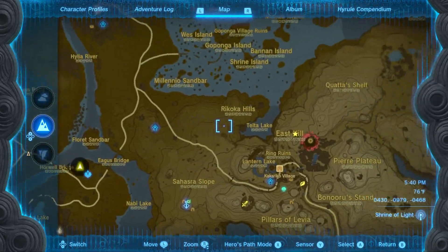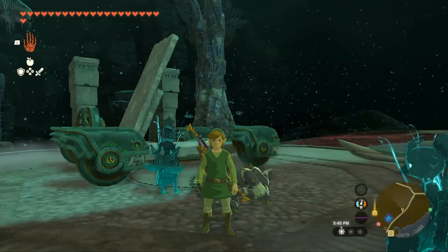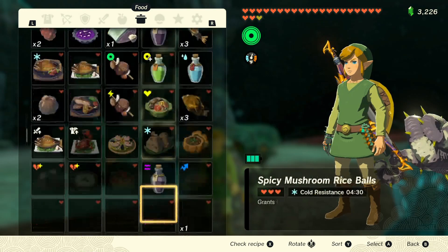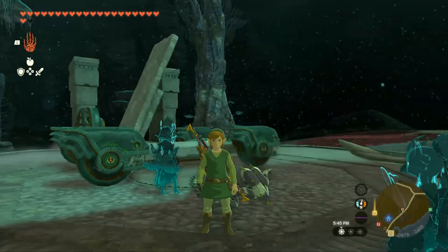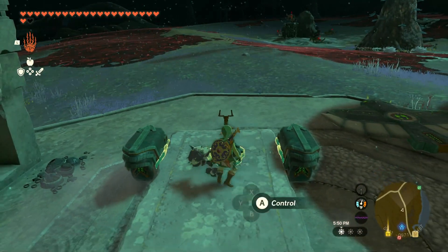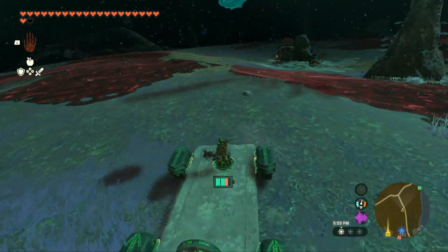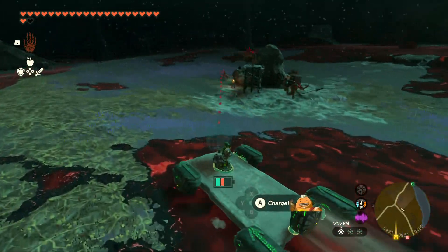We collected some of those bird eggs to start making food, but it turns out I'm quite full on food resources right now, so I'll stick to what I already made. Let's go ahead and explore the Depths. We're here beneath in the Depths, and I only got one steering stick left.